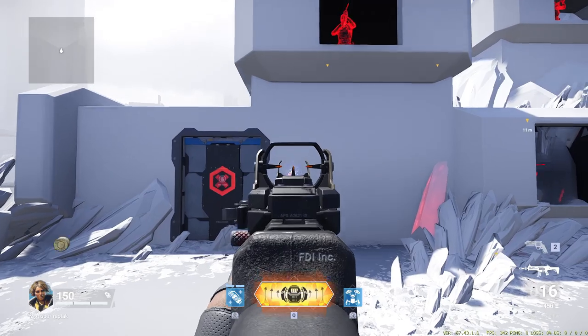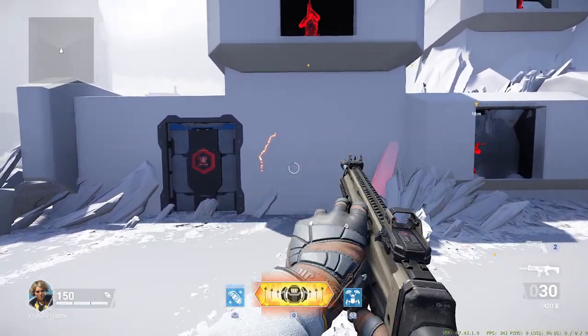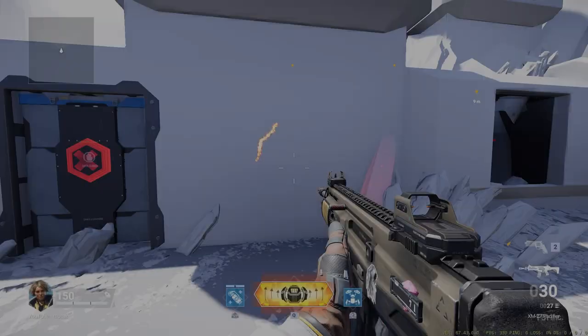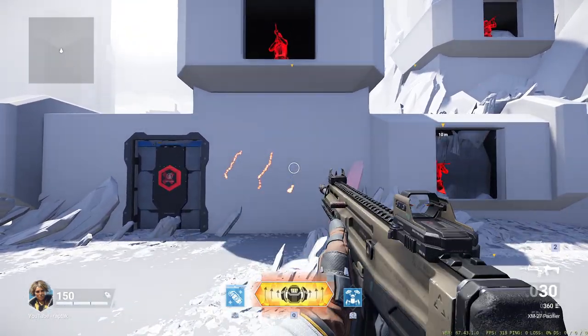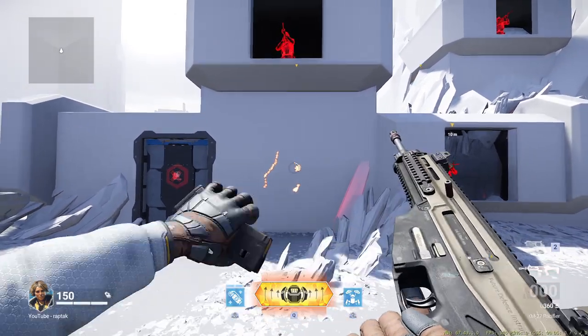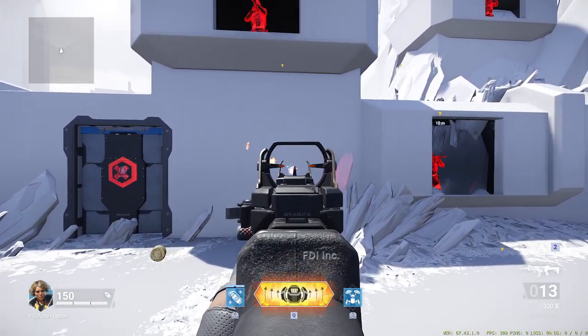Now let's look at recoil. This gun is actually super simple and easy to control. As you can see here, it's very linear — it just goes up a little and to the right, making it really easy to control. To counter it, as you spray, you pull your mouse slightly down and to the left and you'll very easily control the recoil for this gun.